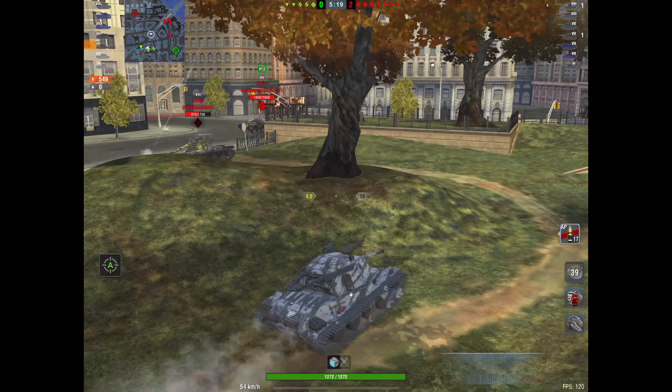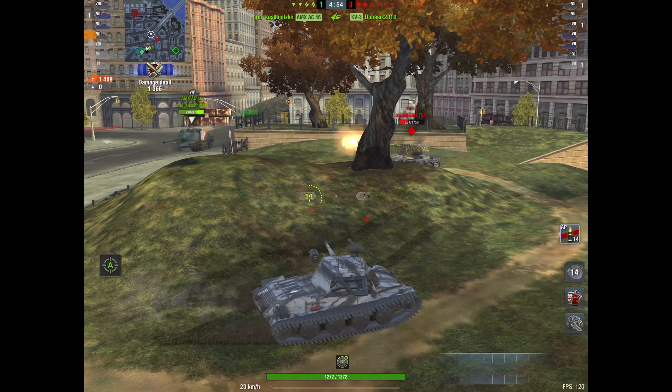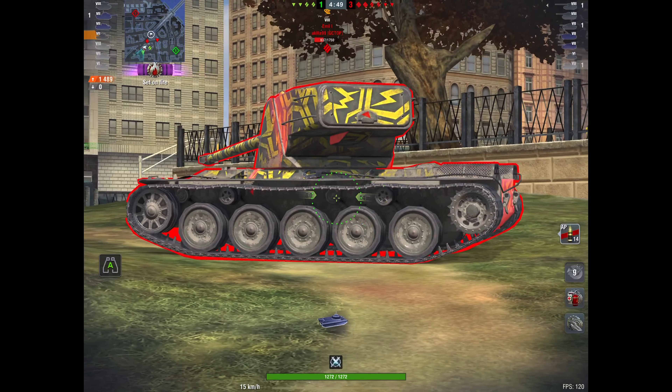It would have been easy to clear the heavies if his teammates had followed him, but the team is split and Progetto is dead. He gets a nice shot into the ammo rack. Playing this tank today both in Uprising mode and pubs, the mobility is fantastic — it just moves, and the gun depression combined with mobility lets you hit shots non-stop. Where I was disappointed is the lack of armor. Even hull-down you won't get consistent bounces from mediums.